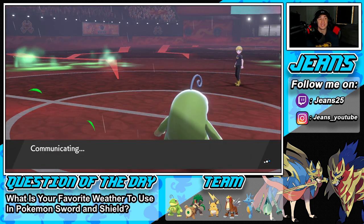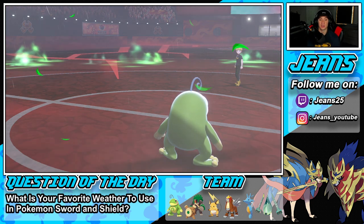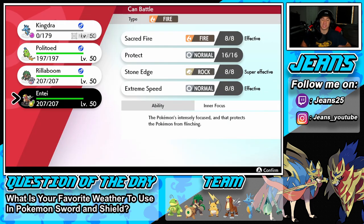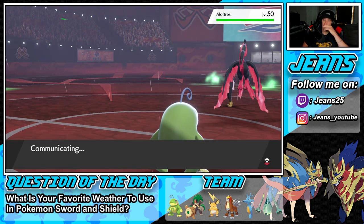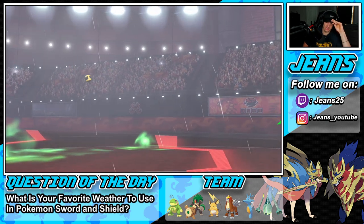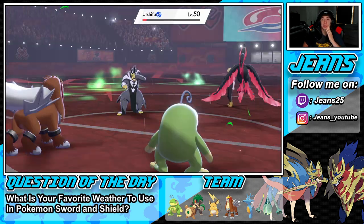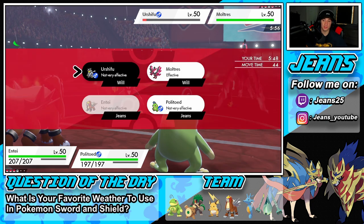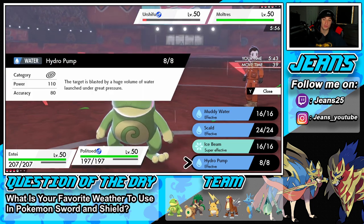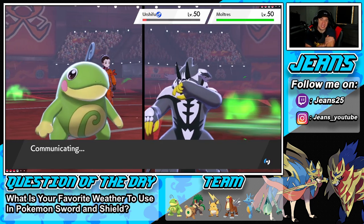I have Stone Edge and he's going to Dynamax — that's looking really tough. Galarian Moltres is such a big threat. Entei is going to come out — is Entei physical? He still has Urshifu too, I totally forgot about that. Extreme Speed is here. Do I Choice into a Hydro Pump? Yeah, we're Choosing Hydro Pump. We have Rain for about two more turns. I think Politoad's going to be dead by that time — this is going to be tough, but it's a solid battle.